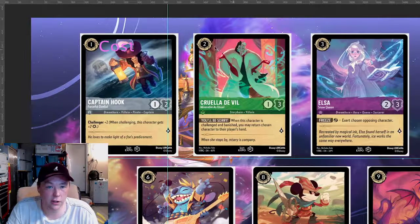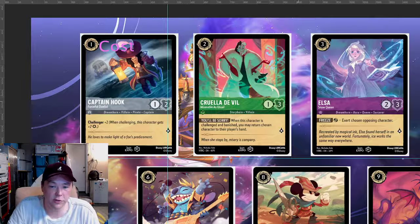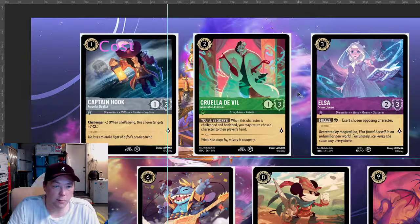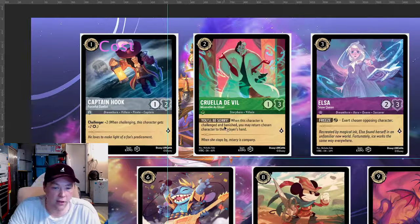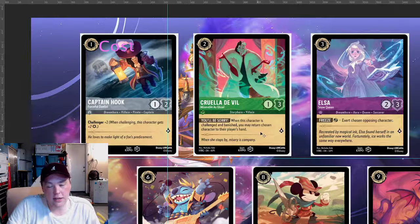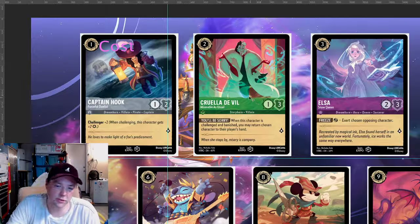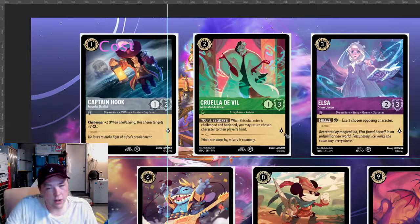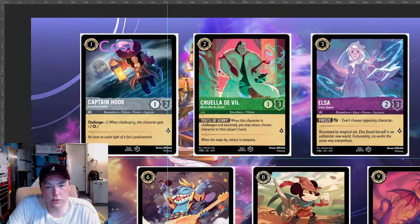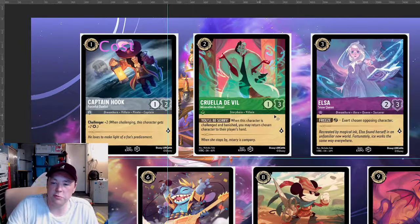Let's look at Cruella DeVille. She's a two cost, so we should see four stats plus one. We have four here, so she's actually short minus one from the stats so far. She has an ability: when this character is challenged and banished, you may return a chosen character to their player's hand — so you get her back, kind of like drawing a card, but just her. That should be at least plus one, getting us even. And then she has one lore. So this seems like an okay character at plus one. Hook was plus two, she's plus one.